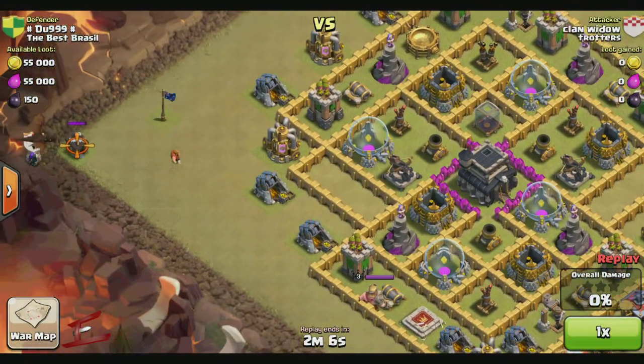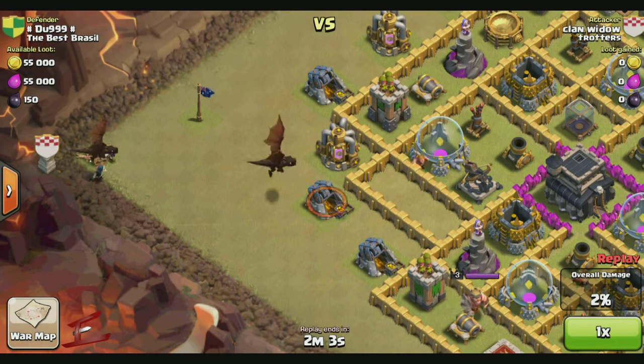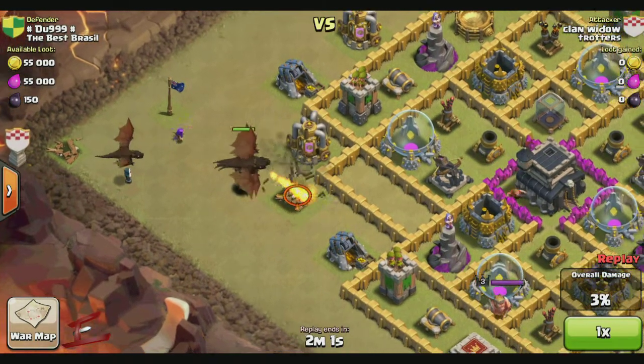She starts off by putting in her clan castle troops on that builder hut there and then pops in a load of level 3 dragons.